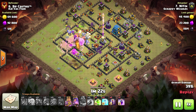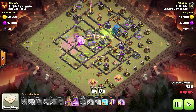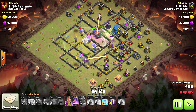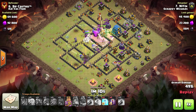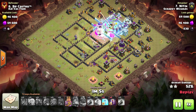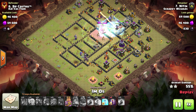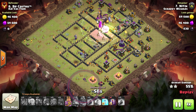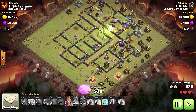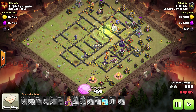Another very important thing to a successful Pekka Bobat is base identification. You want to make sure that you come in with your kill squad into an area that can take out a lot of Wizard Towers. The bats are very vulnerable to Wizard Towers and multi-infernos, so you want to make sure you take those out, otherwise you have to use your freeze spells on them. If you can find a good area where your kill squad can take out a bunch of Wizard Towers and maybe multi-infernos, you're golden — your bats will take care of the rest.